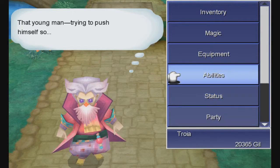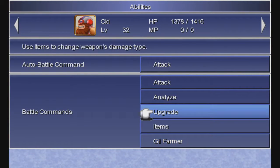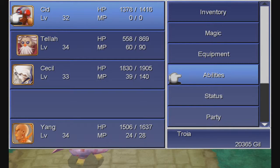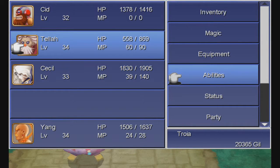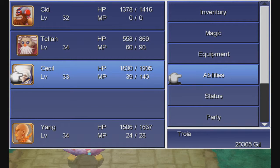Now, because I did grind for a while, everyone's level went up by about 10. We're all in our mid-30s now, which is pretty good. Everyone's really strong — I can one-hit most of the enemies around here now, except for Teller's regular attacks. I should probably go to the inn because I have basically no MP. Also, Cecil has way more MP than Teller now.